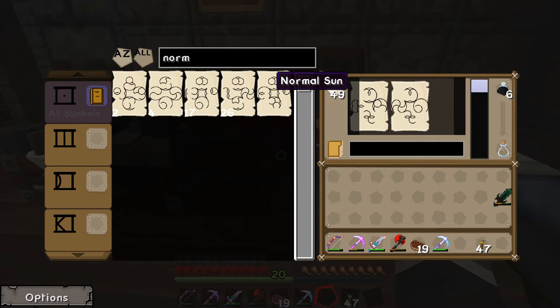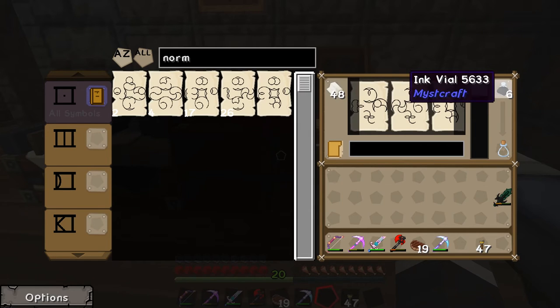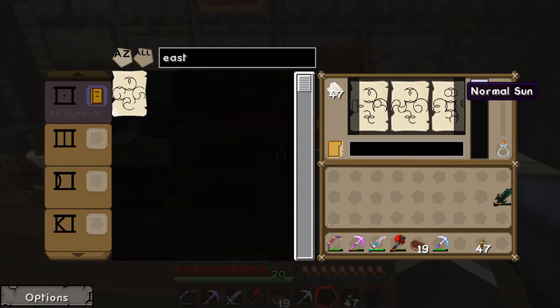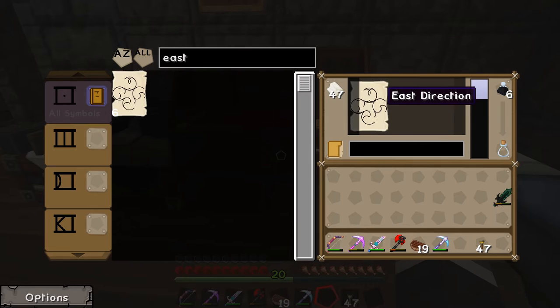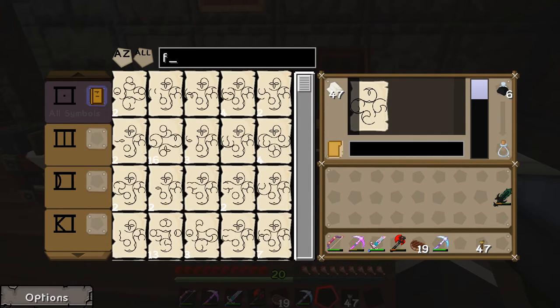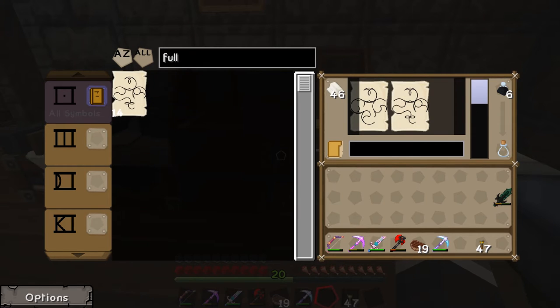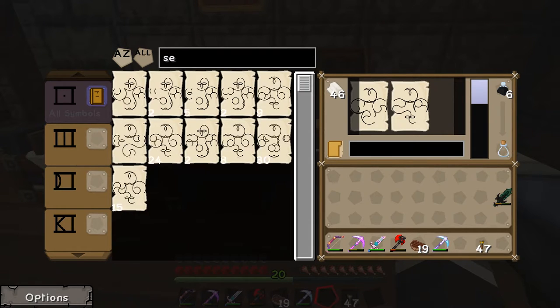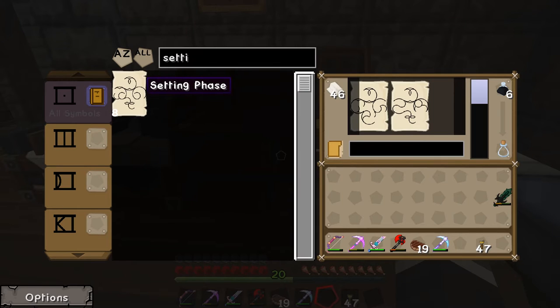Zenith phase means the sun will be at its brightest. Then we're up to the next one where we want normal sun — right-click and that puts normal sun in. You need paper, you need ink, and you need a folder for it to go into. After normal sun we want an easterly direction, right-click that in, and then we want full length, and setting phase.